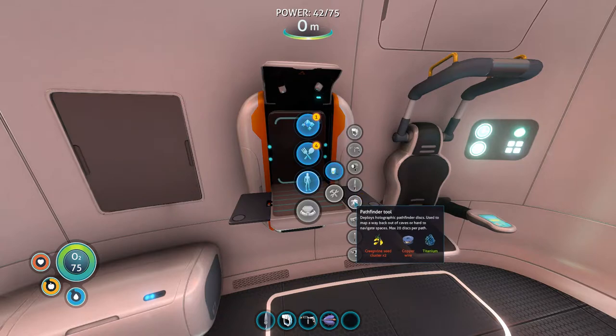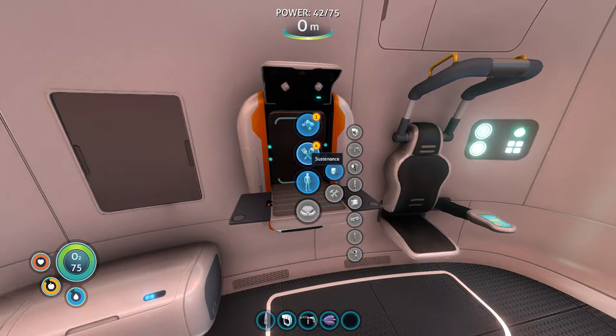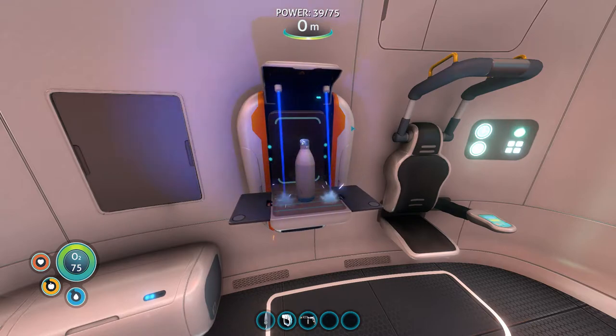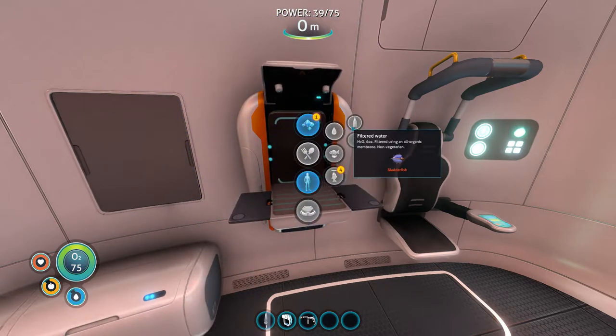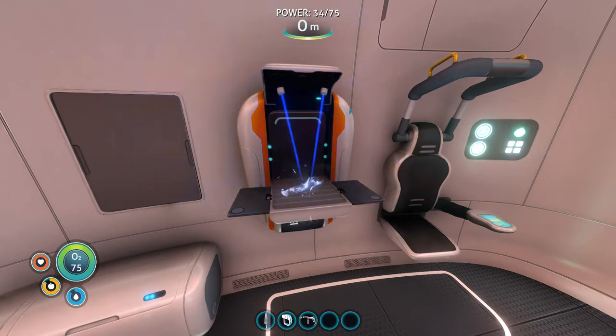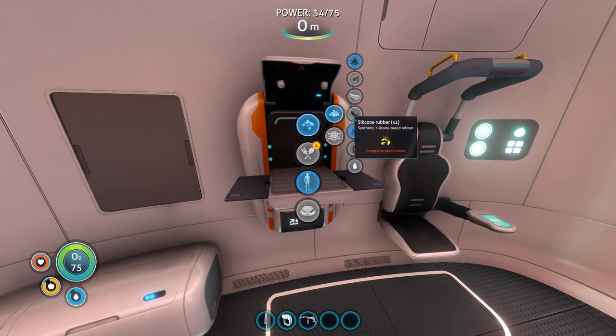Pathfinder tool — holographic pathfinder used to map a way back out of caves or hard-to-navigate spaces. So it's sort of like... Perseus's thing with the Minotaur — he had the golden spring or something to lead him out of the cave. It's sort of like that, I suppose.